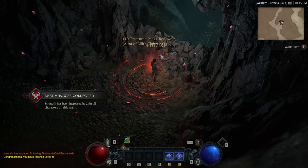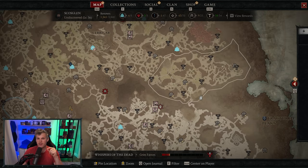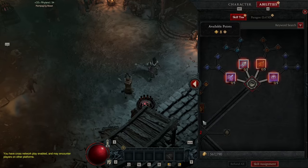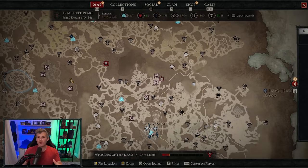In addition to paragon points and skill points, the Altars of Lilith are also worth mentioning — there are a ton of them. If you hover over Fractured Peaks I've collected 28 out of 28. Every time you touch one of these Altars of Lilith it provides a permanent power upgrade for your current character and any future character you roll. It will give you either plus two to Strength, Intelligence, Willpower, or Dexterity, or plus five to maximum Obols during world events.